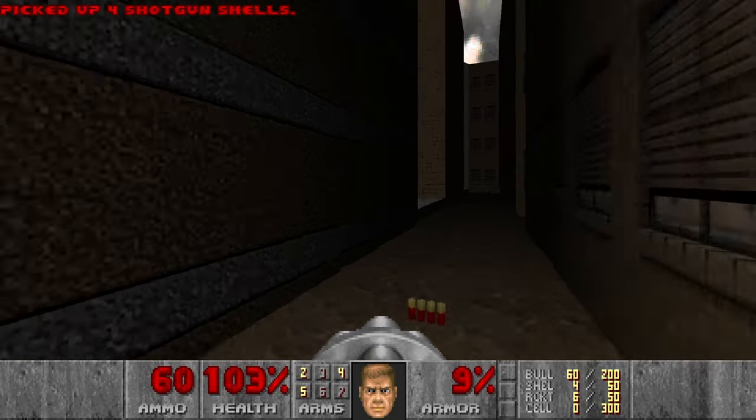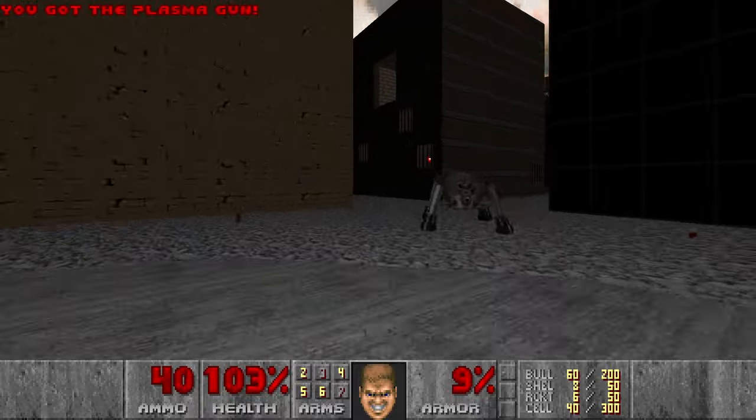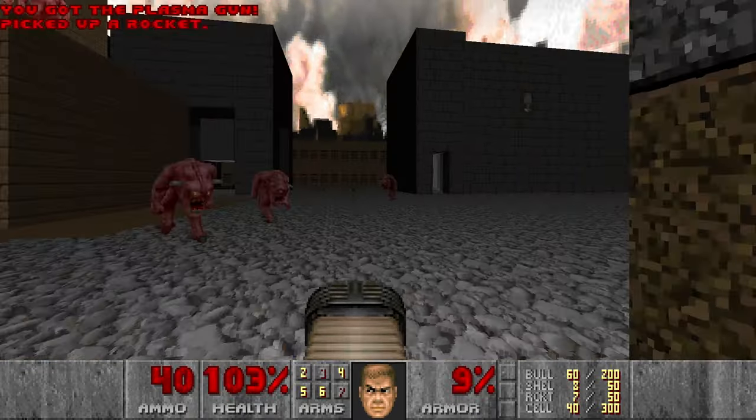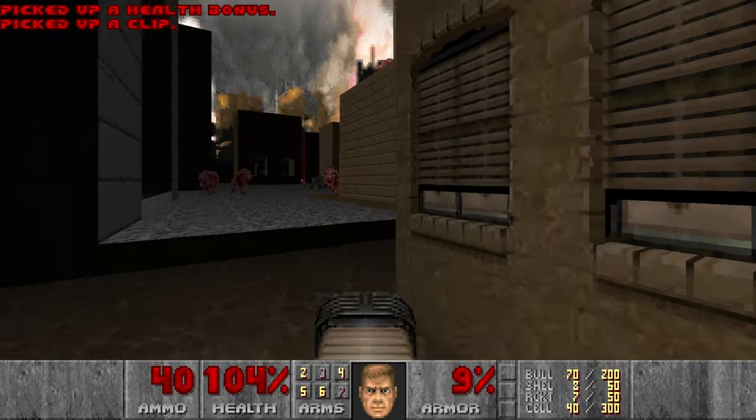And then I want to open the secret mega armor. While I wait, I will grab the plasma. In the meantime I hope everything will infight. And now let's grab the mega armor first.